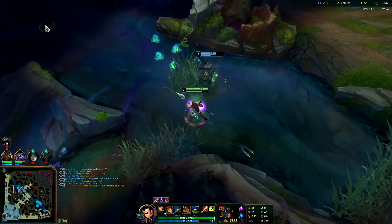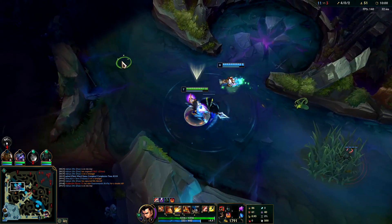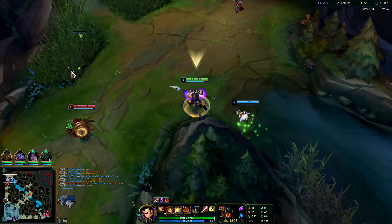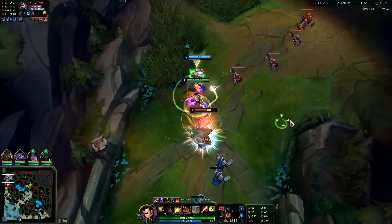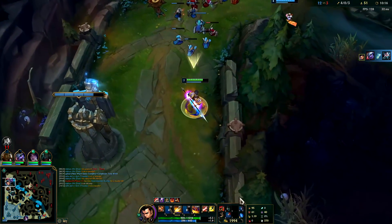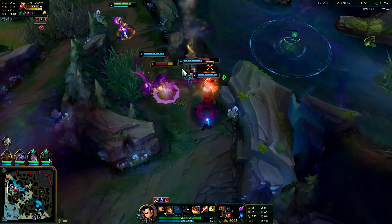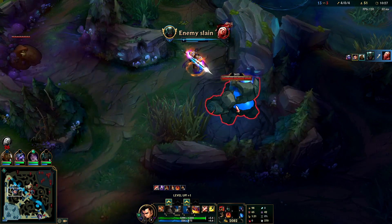Looks like we're going top lane — Tristana is interested, I'll ping it. Enemies are missing, they're probably watching the bush. My R is up in 10 seconds, I'll use my E after he throws out his bombs. Then I can just E on top of him and knock him up anyway. If you immediately E on people when you're already behind them, they can just use their flash. Oh he's cooked — oh my god, Vladimir. Rest in pepperonis Vlad.